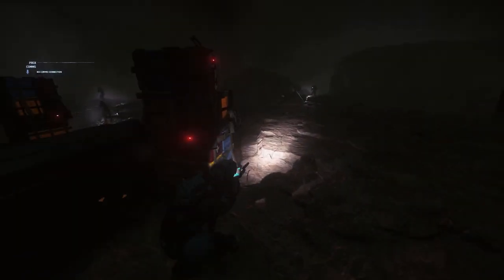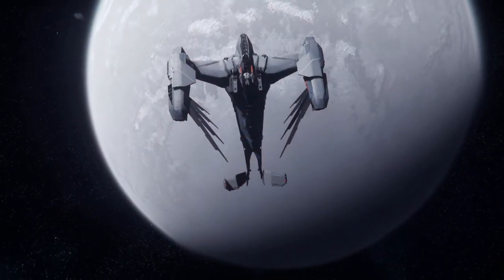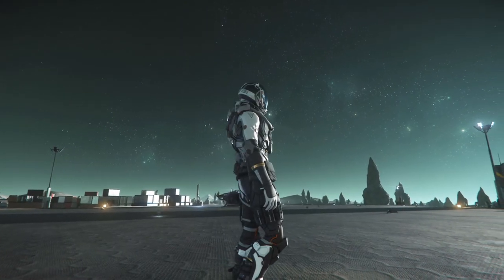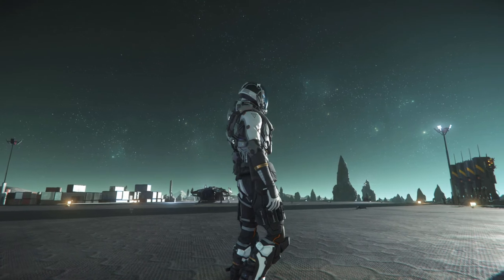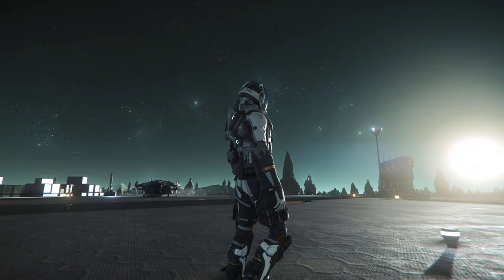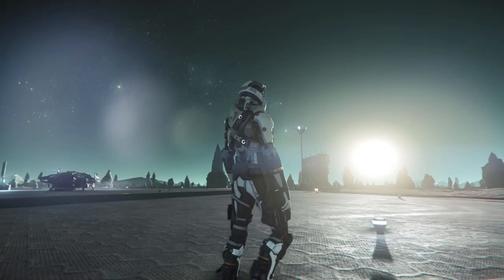If a player is in a monitor zone, this will be flagged as murder. The FPS cave bounty involves lawful players being tasked by Crusader and Hurston security forces to hunt bounties in caves. The target within the cave will be protected by armed guards who will engage on sight. This mission will be available once you complete the Crusader and Hurston bounty introductory mission.